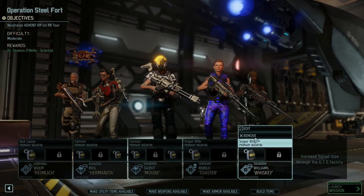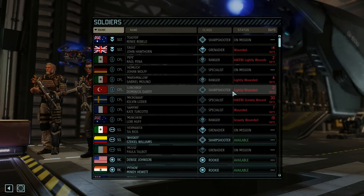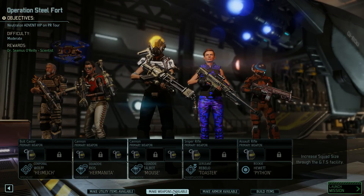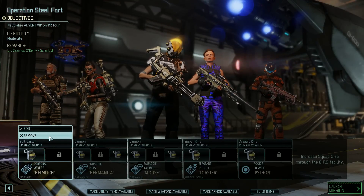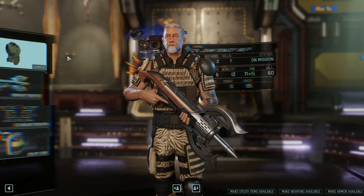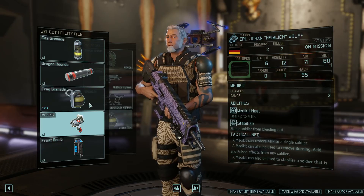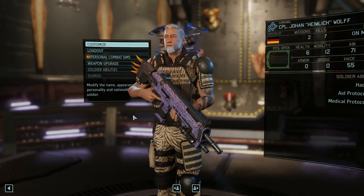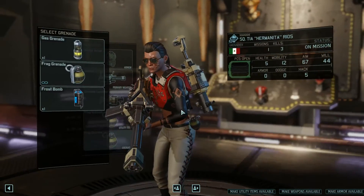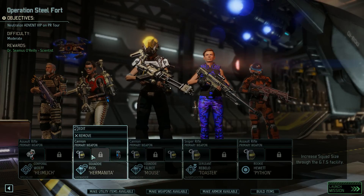Two snipers — I don't think so. As it is moderate, I'm going to keep the sergeant on board. My rangers are currently still wounded. Python, you're the next rookie in the queue — we're going to bring you along. I want to edit Heimlich's loadout. I'm going to get rid of the bolt caster. That's vampires, that's right. You've got medical protocol, so we're going to bring the medkit just in case. I hope we don't need it. And just in case the Viper King shows up — because he tracks you through missions, which is a giant pain in the butt — we're going to bring the frost bomb along.